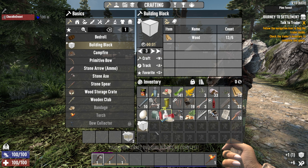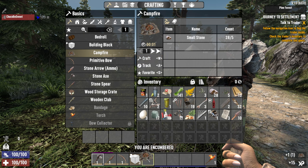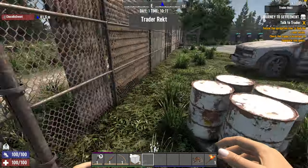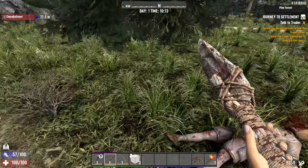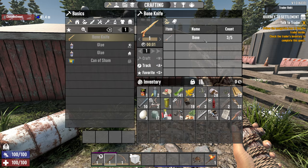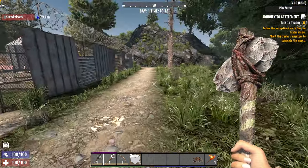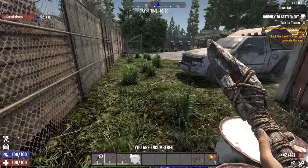Craft a couple of building blocks just in case, and grab a campfire — that'll be useful. Making myself some stiff. Time to kill a zombie! Do I have any bones? I do — let me make a bone knife. I need five bones, just kidding. Can I get bones from this dude? Doesn't seem like it. I like how they have quests and challenges now. They have a lot more stuff, like different lines you can follow. Very first-time-player friendly.